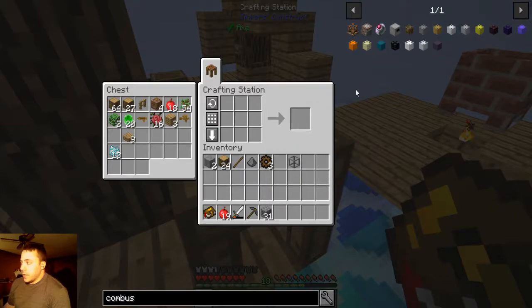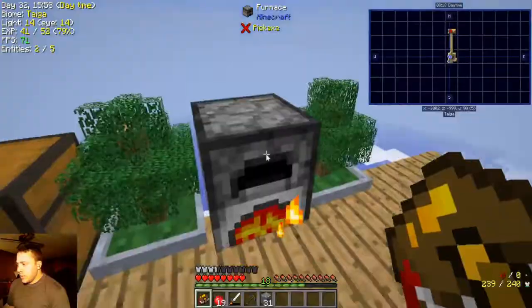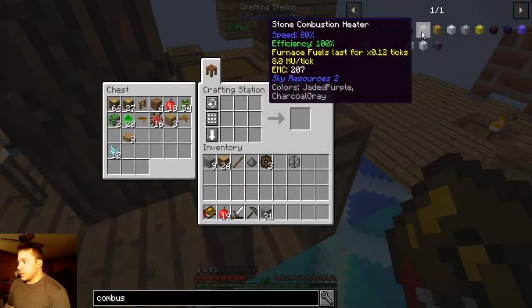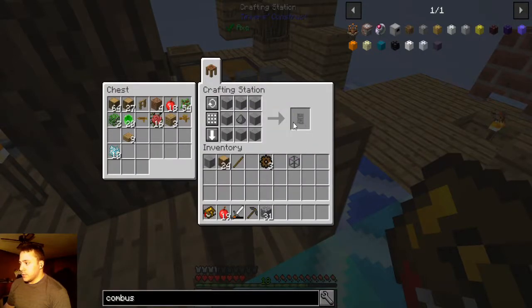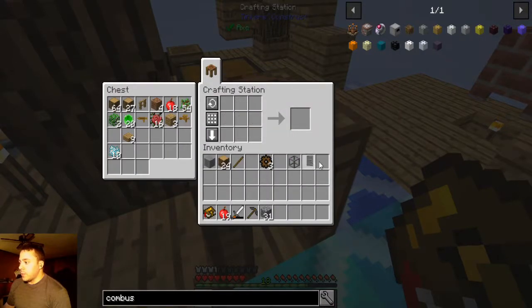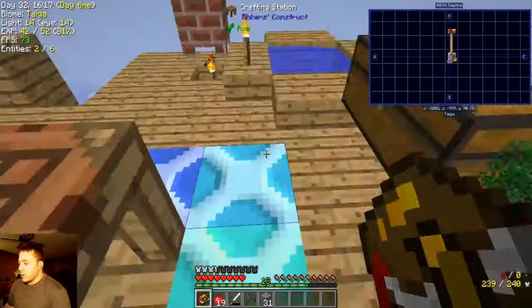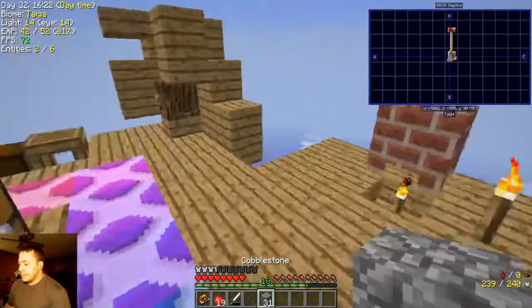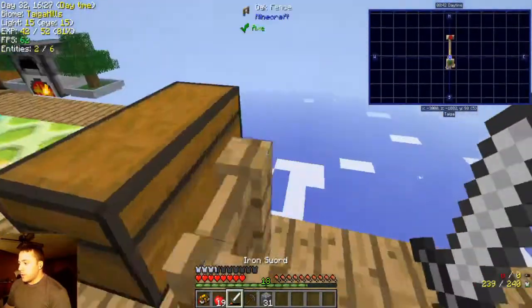The stone casing will increase the max HU you can use to 600. When we go up to bronze casing it'll increase the HU even higher. Meanwhile I'm cooking up more stone to make the other part — the combustion chamber. I also grabbed a piece of gunpowder so we can make the stone heating component, but we still need about six more stone.